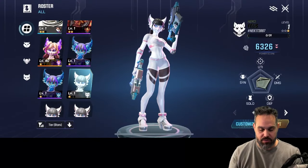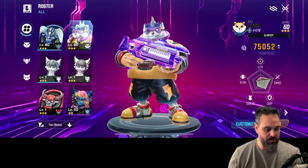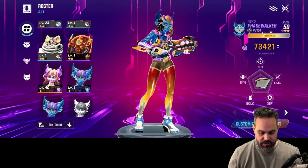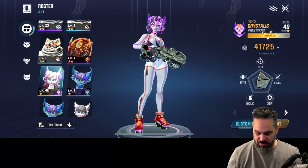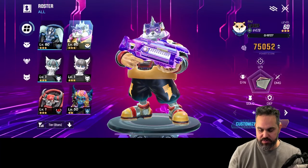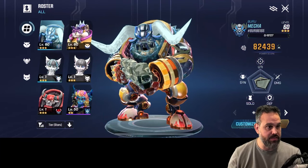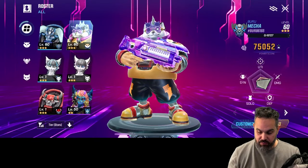I always play with the same vessels - I level them up to the maximum level I can and normally use my Inu, which is the best one I have. I need to merge my Nico into a three-star. I actually have a legendary Nico that's just one star at the moment. The way you know something is an NFT is that on the side where it shows the name, it has a hash and a number. If it has letters, like the Mecca with 'Burr,' that's an in-game character.